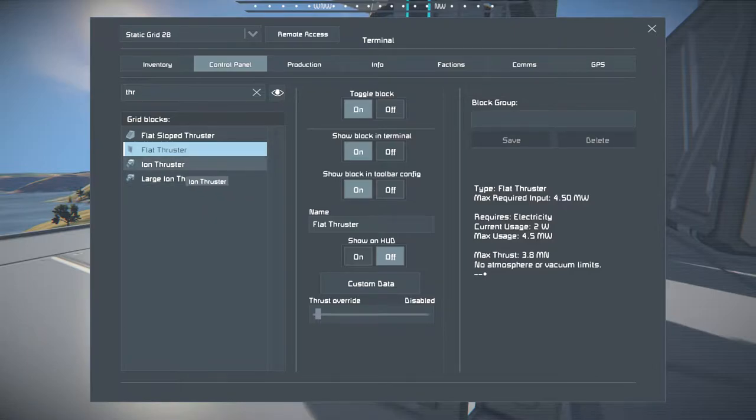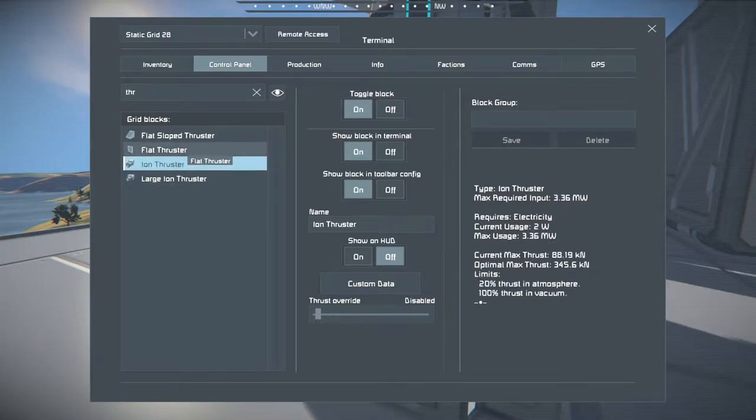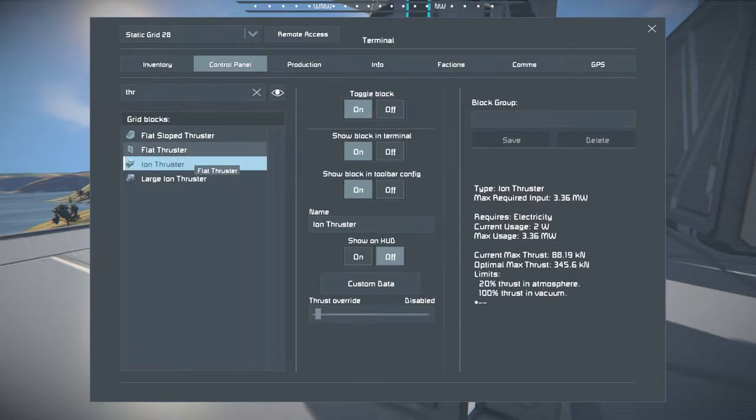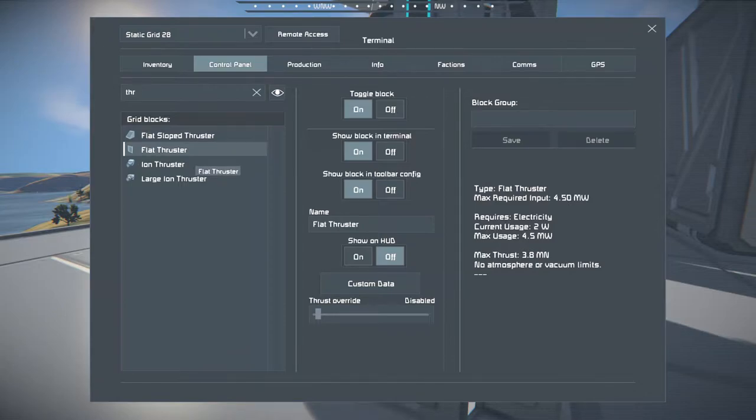As for the vanilla small thruster, it has less consumption and significantly less output. It's only 340 — 5.6 kilonewtons at optimal performance. That's a hell of a lot less than this one.